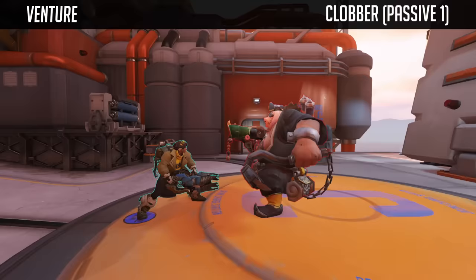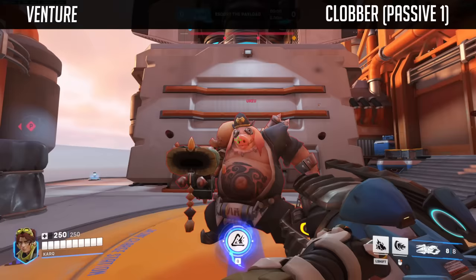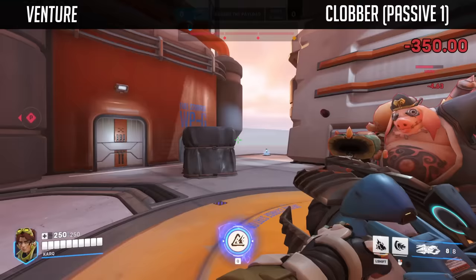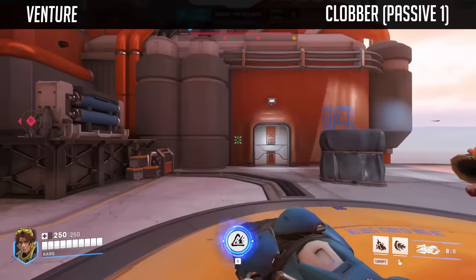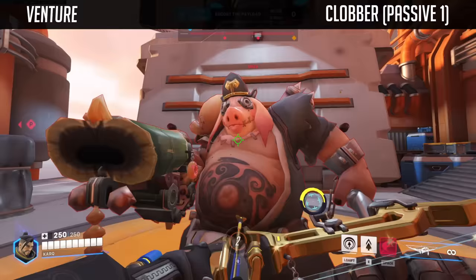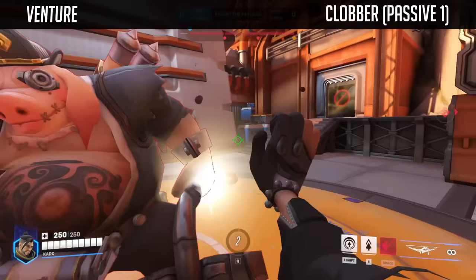Venture has two passives. The first one is called Clobber, which is just an amplified quick melee. It does 70 damage, but the animation is much longer compared to other melees from different heroes. The bulk of the damage comes from that initial 40 damage and then 30 extra damage over time. That means if you start the melee and swipe over to the target afterwards, you're only going to deal that smaller bit of damage over time at the end. Side swiping the melee attack is quite punishing as it locks you in the animation and you deal pitiful damage compared to other heroes who can quickly swipe over.